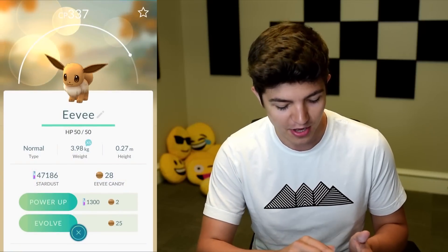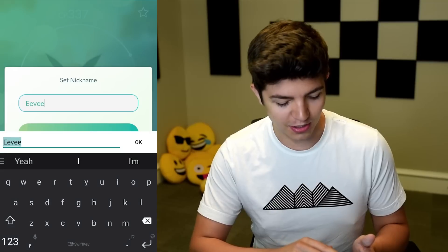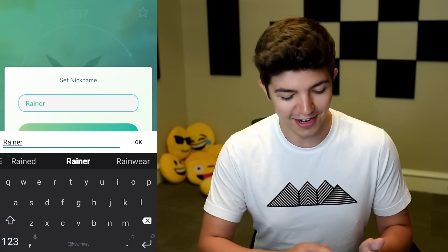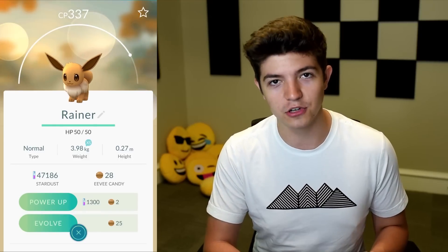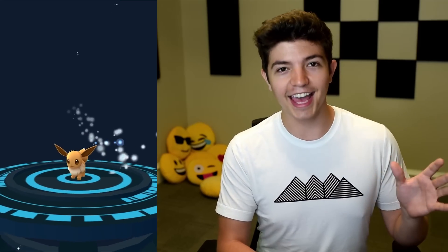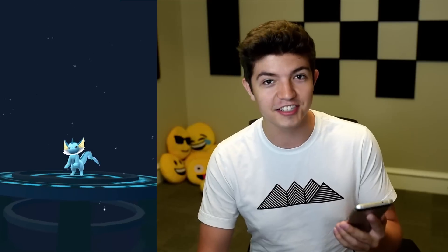We're gonna try to evolve the first Eevee into Vaporeon. In order to do this, we have to rename it to Rainer — that's R-A-I-N-E-R. If you haven't set a nickname for a Pokemon yet, you just click the little pencil next to their name. I actually didn't know this until just now. I really hope this works. We're gonna go into evolving him — he better be a Vaporeon. Eevee is evolving, come on, please be a Vaporeon... It is a Vaporeon, ladies and gentlemen!